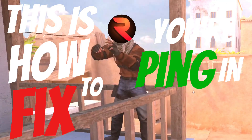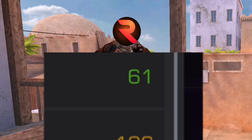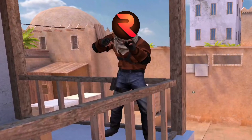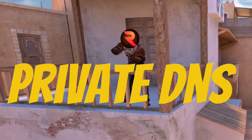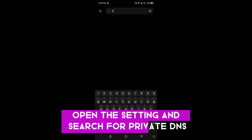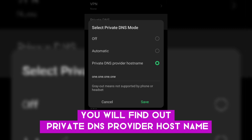This is how to fix your ping in Standoff 2. I found out these two apps that will instantly fix your ping, but for that to work, first you need to update your settings — starting with Private DNS. Open the settings and search for Private DNS. Once you click on this option, you will find the Private DNS provider hostname.